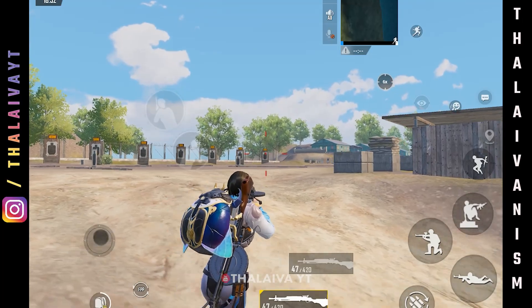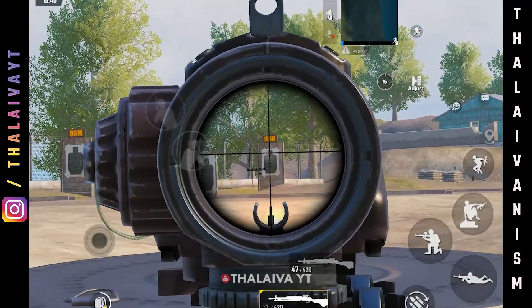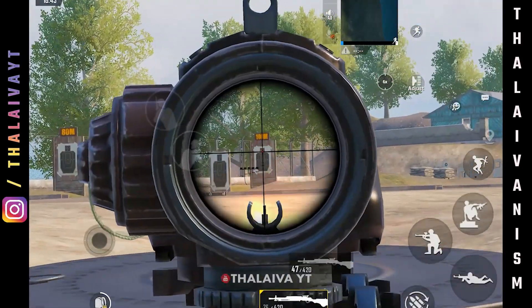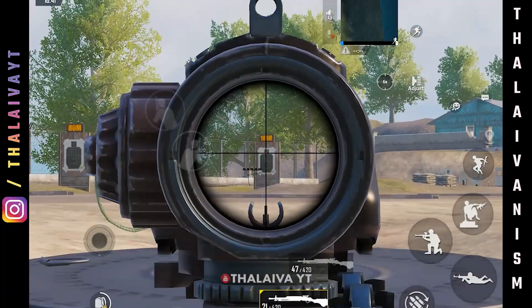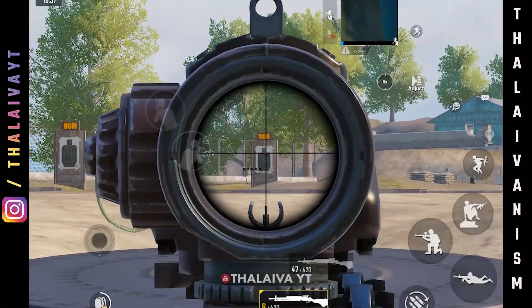The next drill is aim plus fire and crouch. First aim, then fire 5-6 ammo, and then crouch. This gives good accuracy and speed.